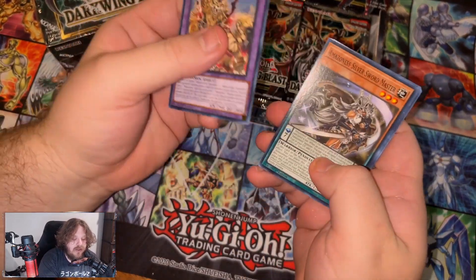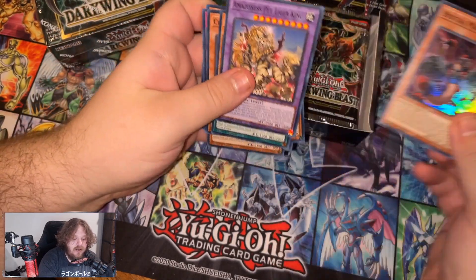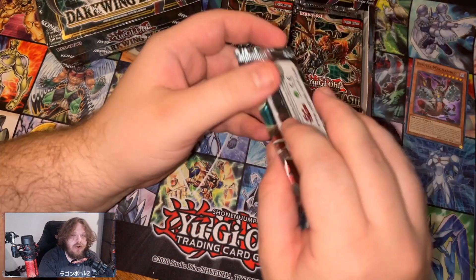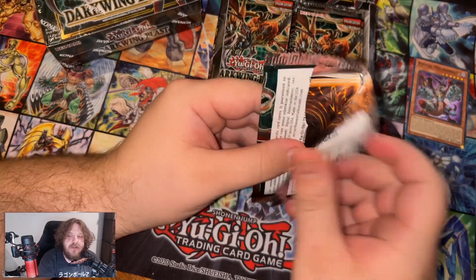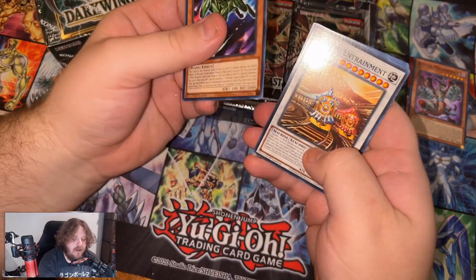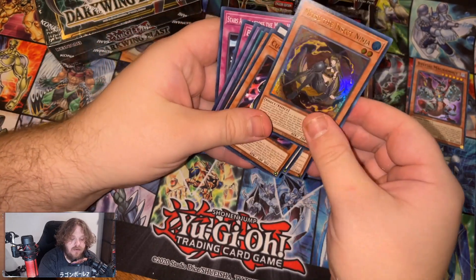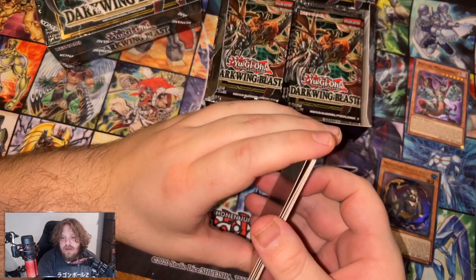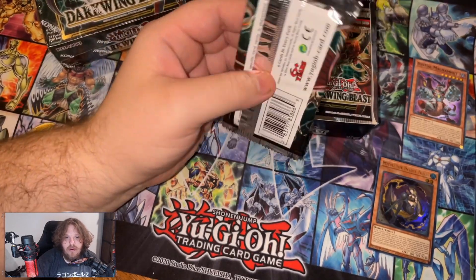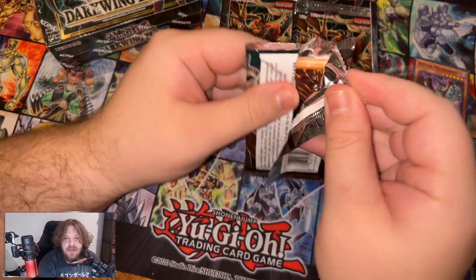Alright, so we got Amazoness. I honestly didn't do too much research on this set, because I was unsure if I was gonna buy it. But there's some pretty cool stuff in here. We got Mitsu - first Ultra. Is that worth anything? I don't see it on the first page, but that comes in a Starlight.